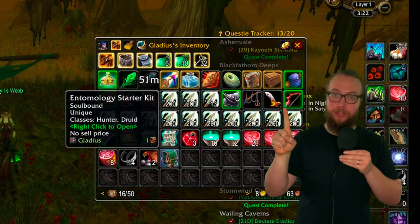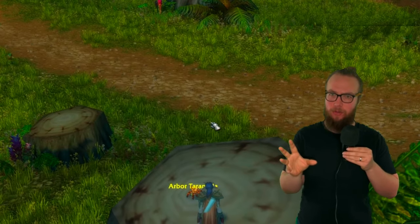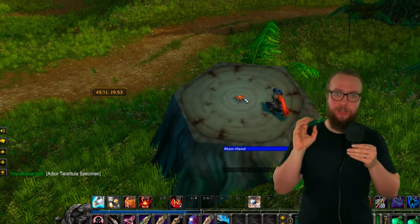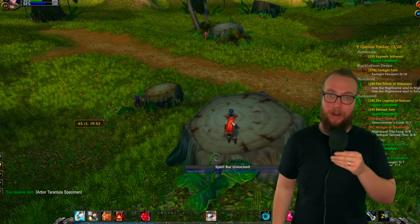First, the Arbor Tarantula is gonna be in Stranglethorn here on your map. It's gonna be surrounded by a bunch of casters that are level 33, if I'm not mistaken. You're gonna find the Arbor Tarantula just on a stump at this location. I'm gonna put the coordinates in the description — you can use that for TomTom or another TomTom-like add-on.